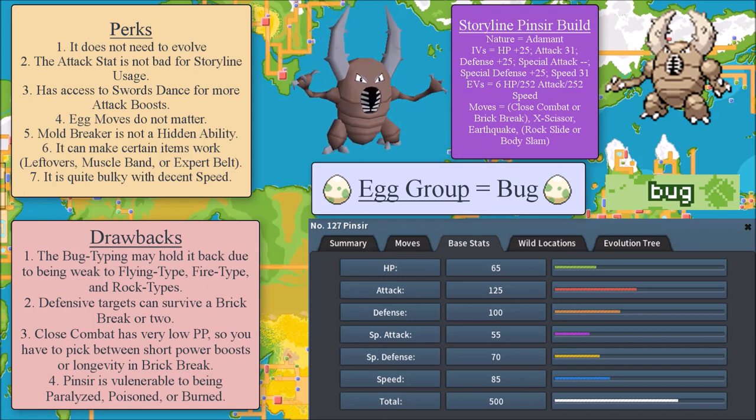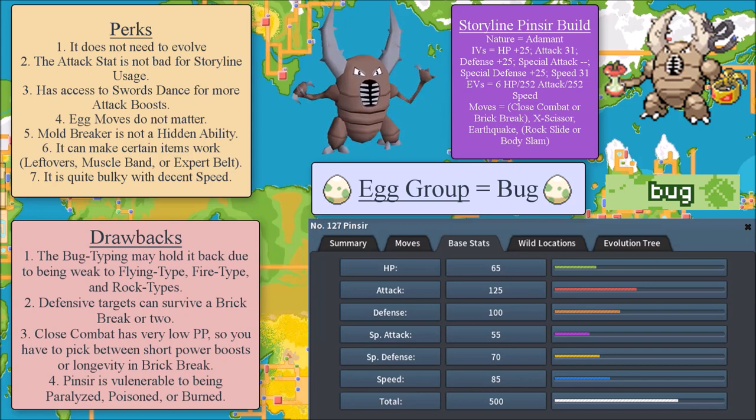Speaking of breeding, egg moves don't really matter. Some people might say 'Me First' is a decent egg move, but in the grand scheme of things you don't really want to wait for your opponent to make a move when you have base 125 attack. Pinsir can also make certain items work — leftovers, muscle band, expert belt, etc. One more perk is that it is quite bulky with decent speed. That base 85 speed means you can outspeed a fair amount of Pokemon, particularly if you EV train both attack and speed and run an Adamant nature for maximum hit damage.